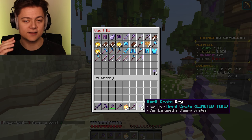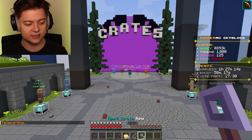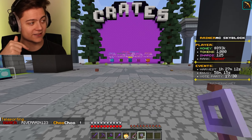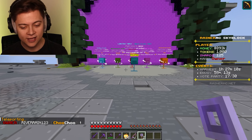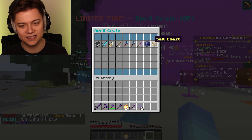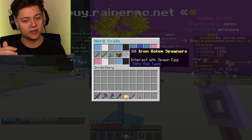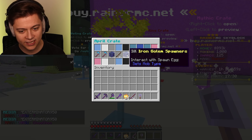Definitely be sure to go ahead and check out the custom April crates on the server. For a limited time, you can end up winning super cool stuff like the custom Choo Choo Tag, which we've actually unlocked, or even the Trains Rank. Definitely be sure to go ahead and check it out. Seriously insane. In today's vid, we're going to open them up and see if we can get something good. I'm really hoping for the Trains Rank — we'll see what we get.